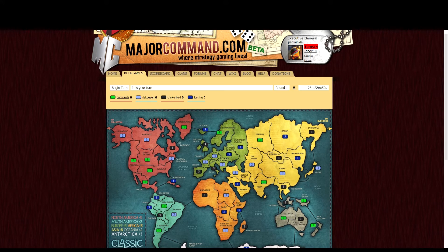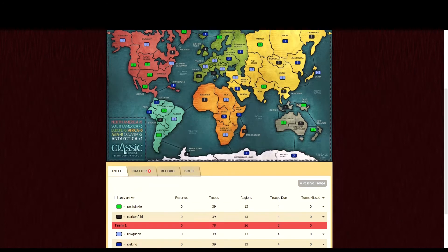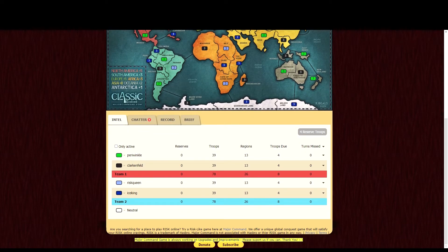The colors are a little off, so the first thing I usually do is change my colors. But you have to figure out who's on your team. If you scroll down here, you'll notice the red team or team one is myself and Clarkenfeld. And team two is the blue team which has Wrist Queen and Ice King.